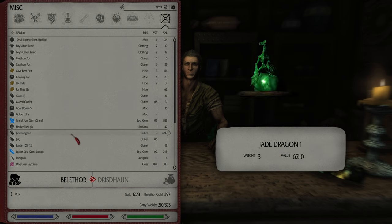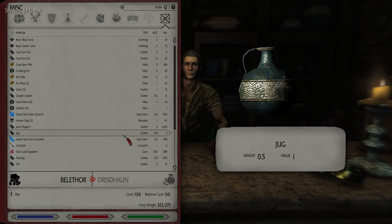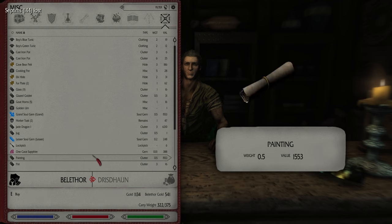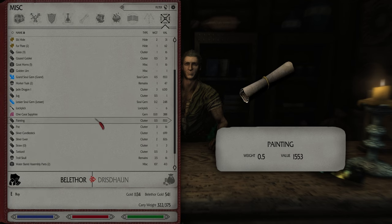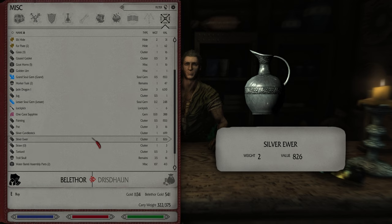We might need a tent. Let's go with a large leather tent, I think. Ooh, a Jade Dragon — 6,000. Lantern Oil — we're gonna buy all of his lantern oil because I feel like we might need it. Here's a painting — I've already got a painting. I don't know how many I will need. Silver Ewer.